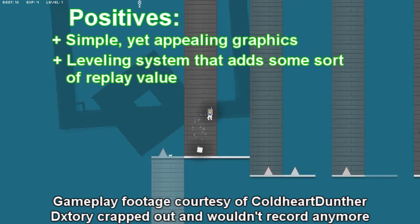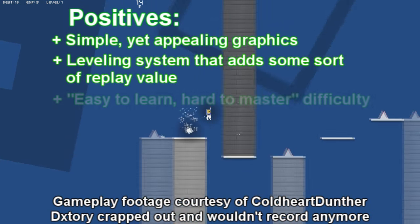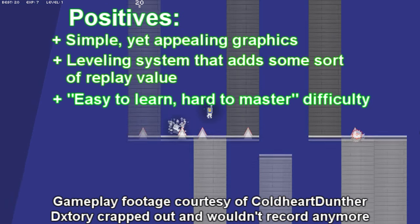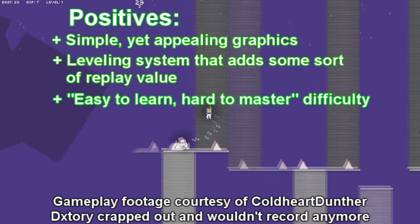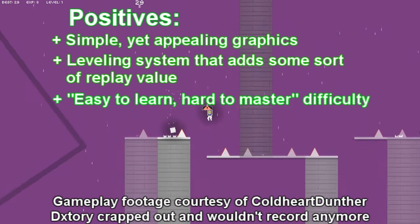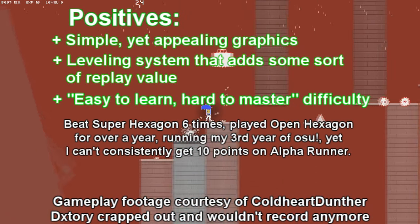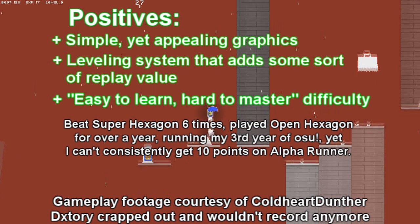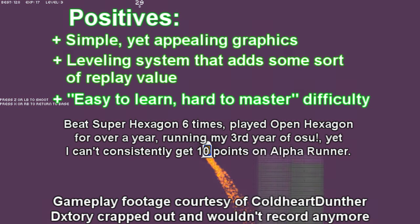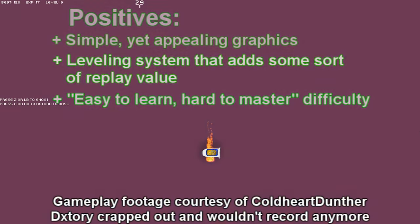The third and last positive I'll give for Alpha Runner is its difficulty. While from the outside perspective it looks like it's not that difficult — something that everyone can just jump into and play — I can assure you that is not really true and this game is not for everyone. The game requires almost pixel-perfect precision and challenges even the most agile players. I beat Super Hexagon six times, played Open Hexagon for over a year, and I'm now in my third year of playing OSU, yet I still struggle to get 10 points on this game consistently. It's easy to learn but very hard to master.